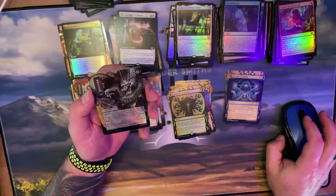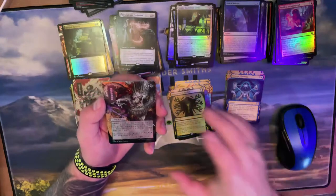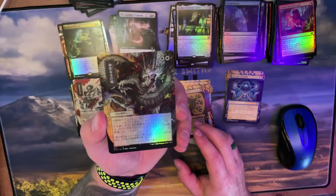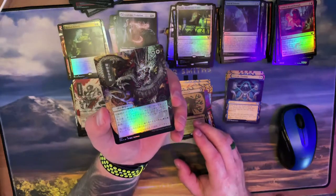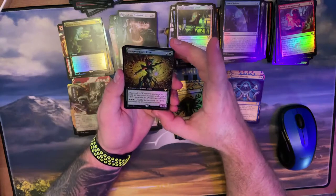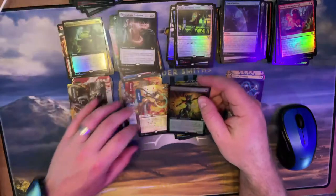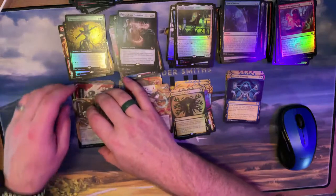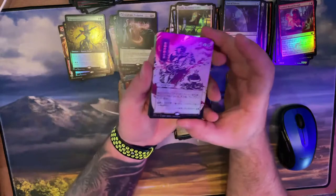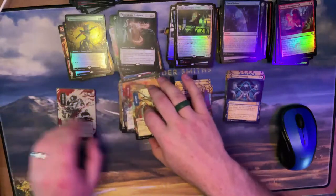What's the double white with a dragon? That dragon looks sweet as a full art foil. Two white, two white — Divine Gambit! That looks cool — let me bring it up to the camera. I have a thing for dragons; look at the shine in the eyes, that looks awesome! Another full art of the Dragon's Guard Elite that I already got. That top card right there — look at that shine! Very happy with that pull.